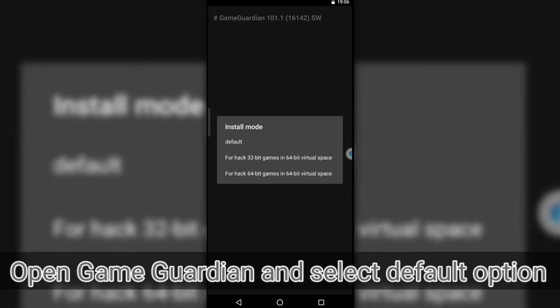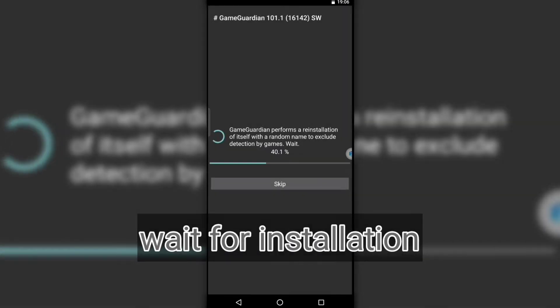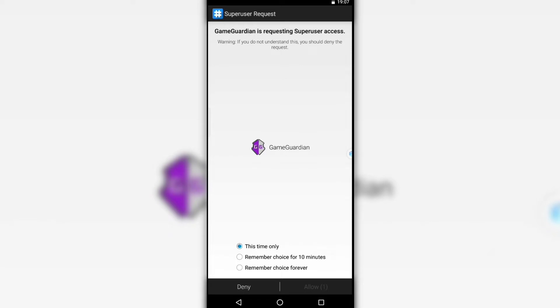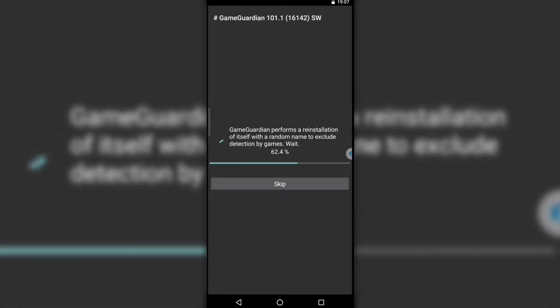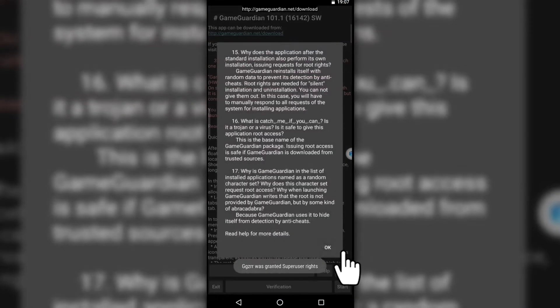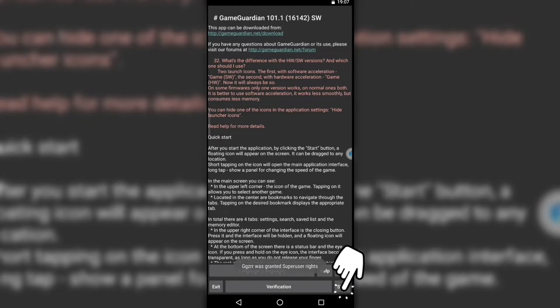Now open Game Guardian, select the default option, and wait for installation. Then click on 'remember choice forever' and allow root access. After completing installation, again click on 'remember choice forever' and click allow. Click OK, then start.